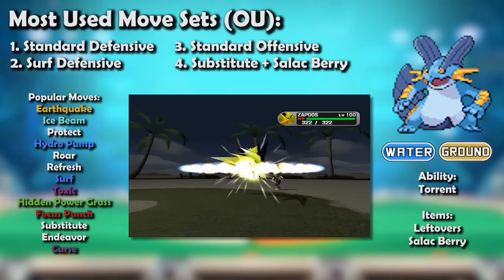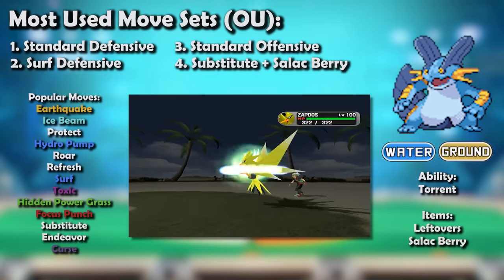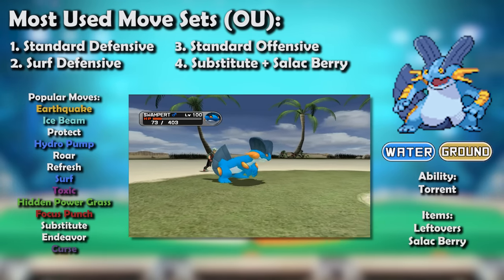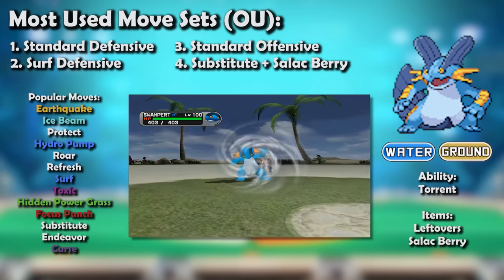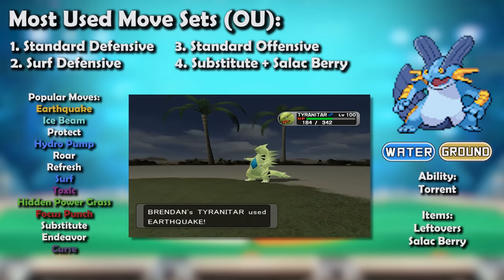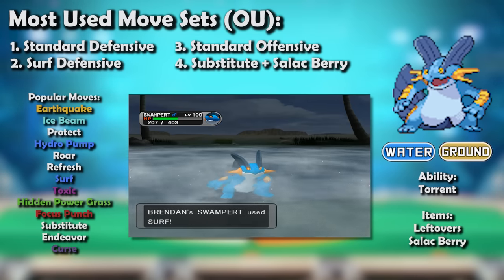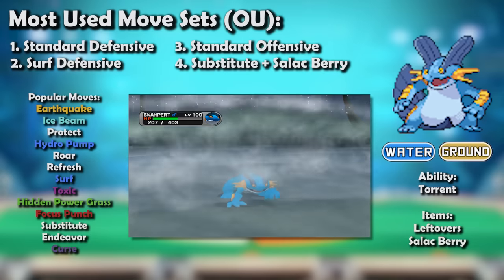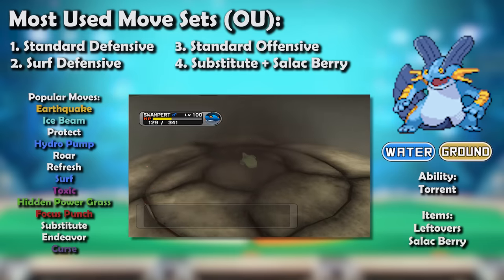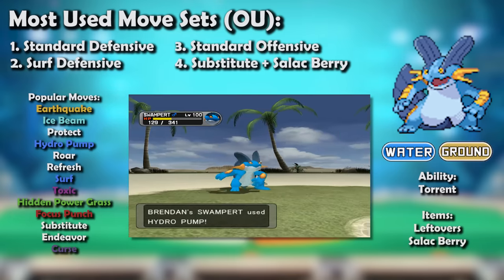Monopert eventually became incredibly customizable to the player's liking, with players even running Focus Punch in the last slot to surprise Blissey. This was testament to Swampert being able to do everything. This extended to its EVing too, with occasional heavy investment in Special Defense or even Special Attack — the latter enjoying the benefits of an invested Ice Beam hitting its best answer Celebi much harder than expected. It could afford this because it was so naturally physically tanky.